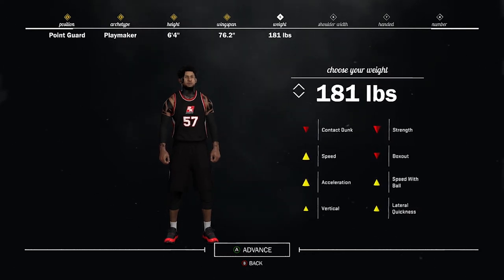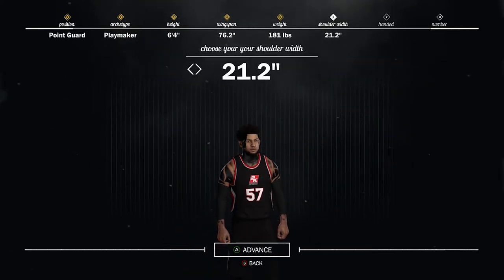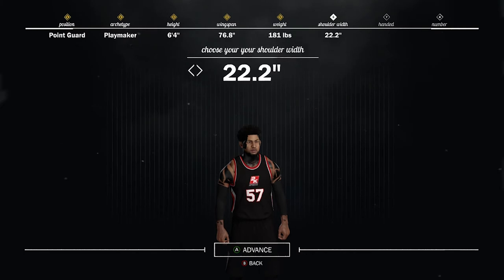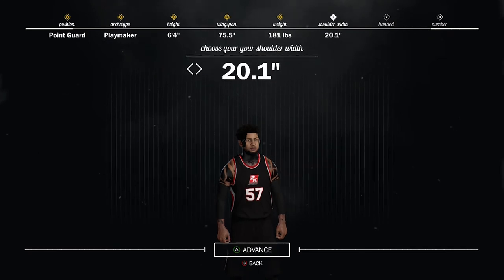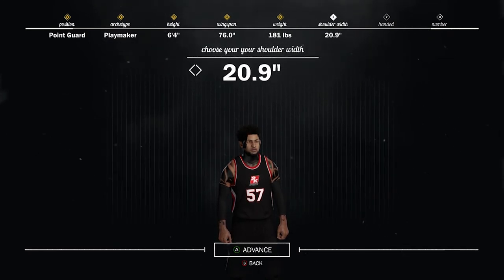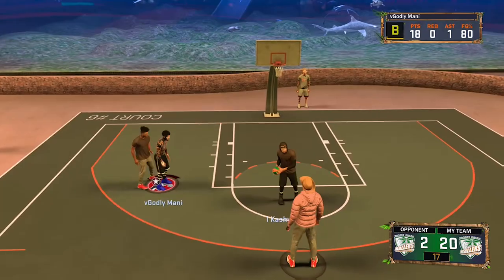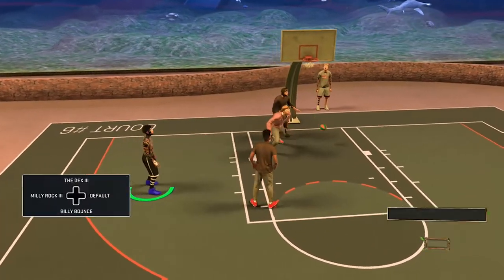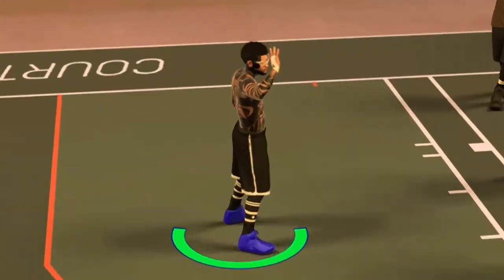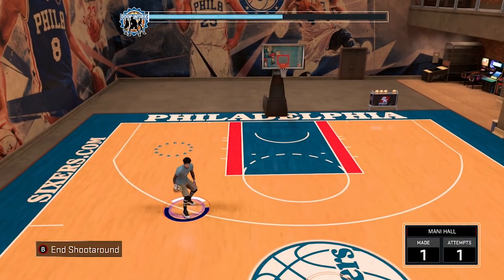Now look at the shoulder width — as you increase it, your wingspan goes up. You guys don't know that your wingspan goes up when you put your shoulder width higher. Even though I put the wingspan low, I'm going to increase the shoulder width just a little bit to 20.1. That brings the wingspan up to 75.5 — now that is what you guys want to do. That is the key. 2K has been hiding this from us — they never told us that the shoulder width goes up when your wingspan is already lower than what the shoulder width was, so it brings it up even more.